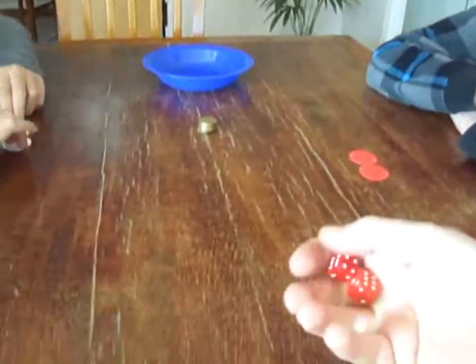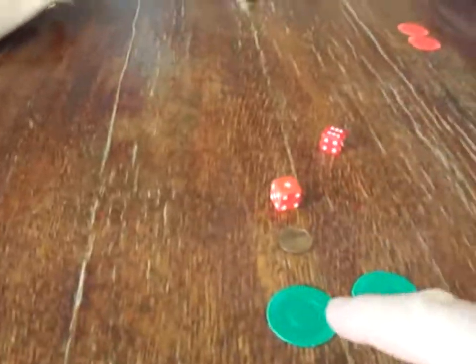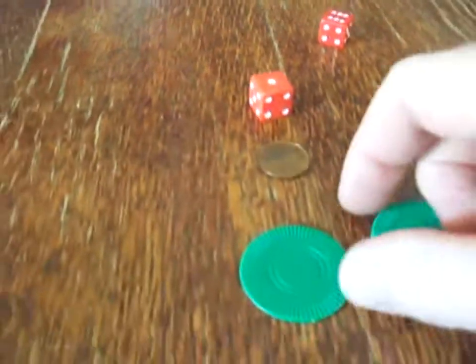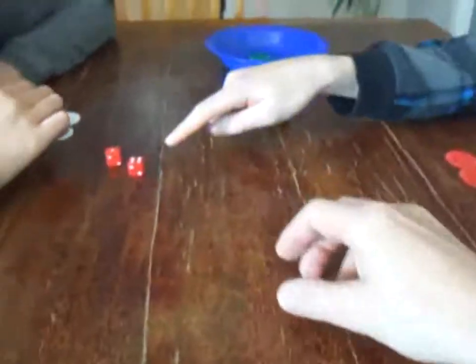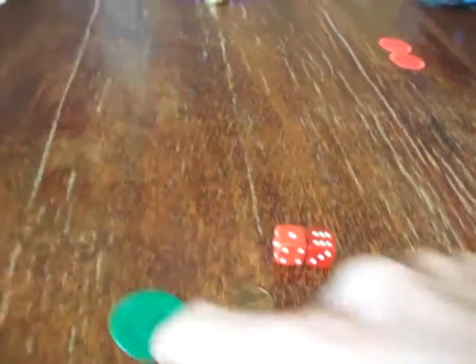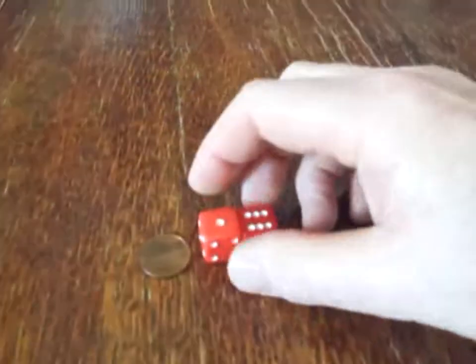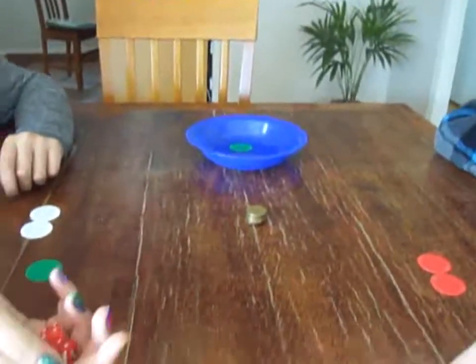What happens on a round? On your turn, you have to throw the two dice. If you throw a one, which I just have, you have to put one of your chips in the pot. Dice goes to the left. I rolled a one and a six, so with a six I must pass a chip to my left. So at the moment I have no chips — I don't roll any more dice till I get another chip.